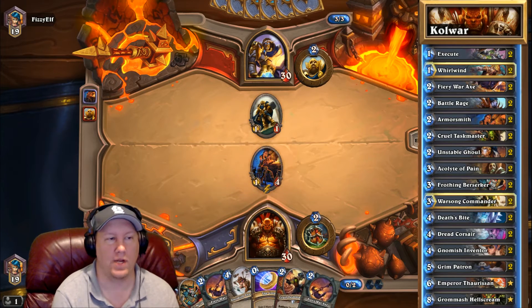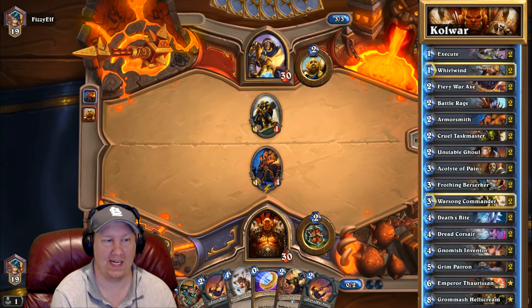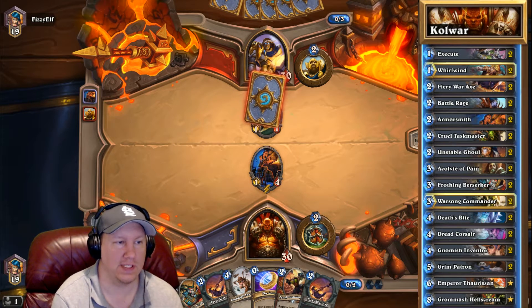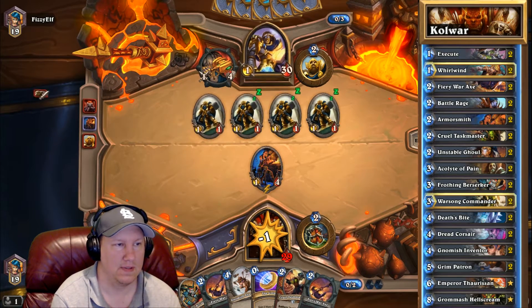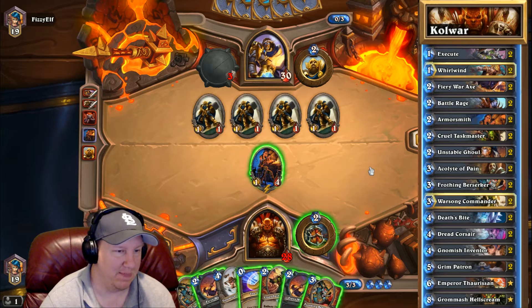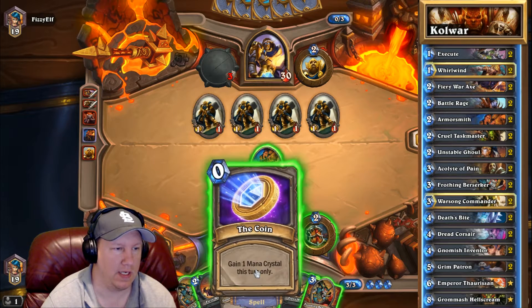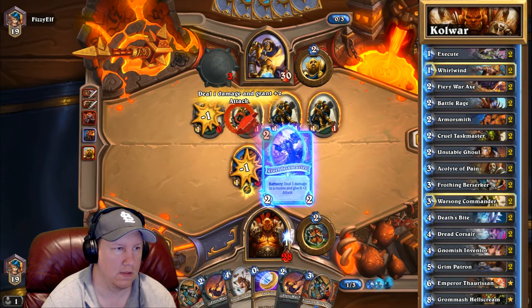This will allow us to hit these dudes that he's dropping down here one at a time and we'll get armor for every single one of them. Of course he's going to try to deal with this, as you can see. It's obvious he's setting up for a Quartermaster — he's wanting to get his big play in, but I don't think we're going to allow that. Let's go ahead and hit here, hit here.